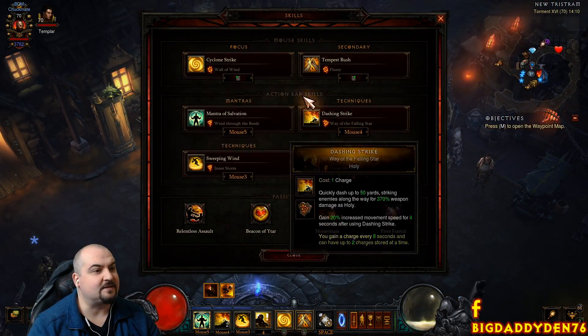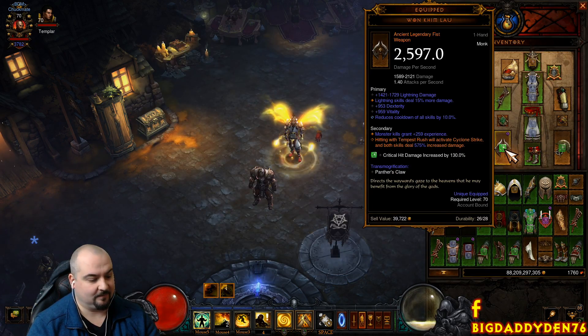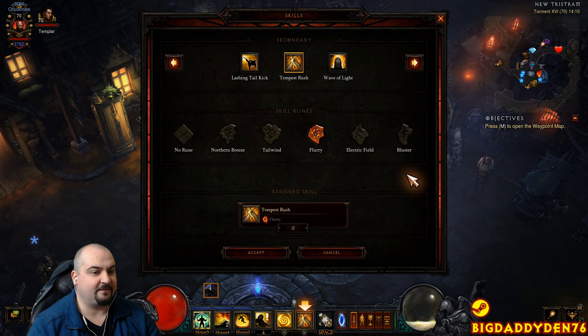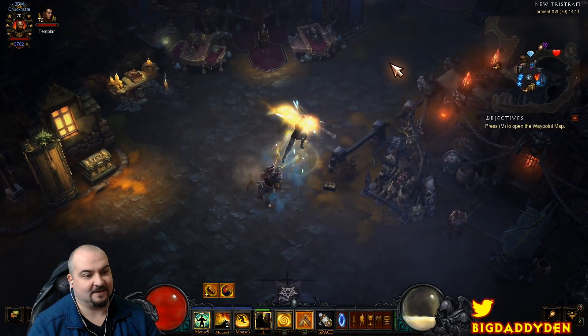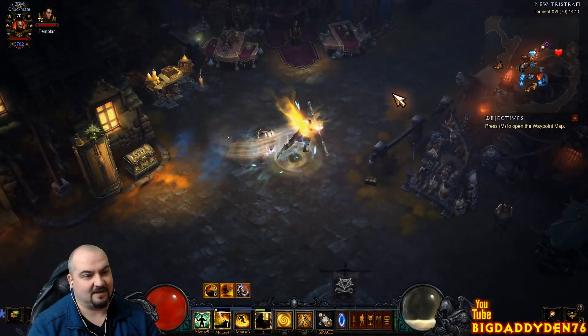Now let's go over the skills. Cyclone Strike with Wall of Wind is automatically cast by One Kin Gai — it freezes all your enemies and procs your bracers. Absolutely love that skill; it does the grouping automatically. Tempest Rush with Flurry is the main skill. You can go faster with this build if you switch to the Tailwind rune, which gives an extra 25% movement speed, which is a very nice bonus.